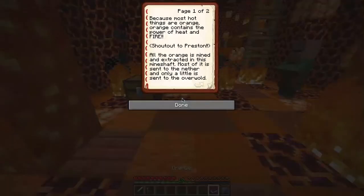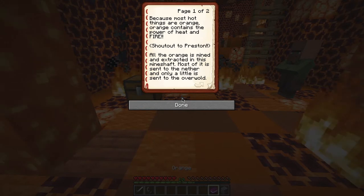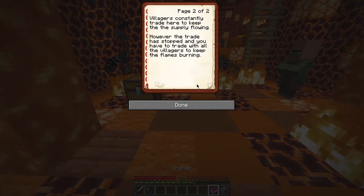Continuing where I was. All the orange is mined and extracted in this mineshaft. Most of it is sent to the nether, and only a little is sent to the overworld. Villagers constantly trade here to keep the supply flowing. However, the trade has stopped and you have to trade with all the villagers to keep the flames burning.